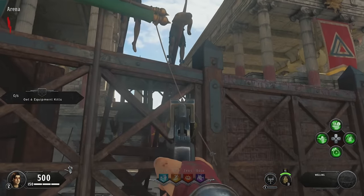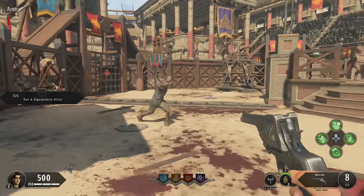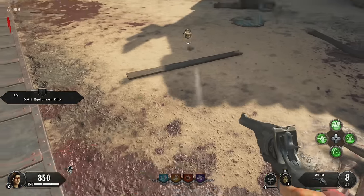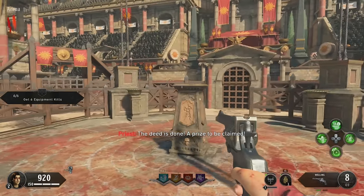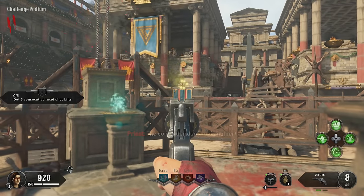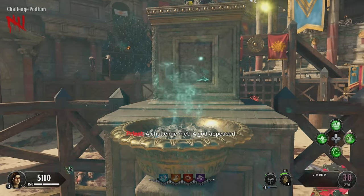To kick those challenges off, you need to go to one of the four ropes in the starting arena and knife it. You'll then claim some challenges and a challenge will pop up on the left side of your screen. It might be get a certain number of equipment kills, knife kills, or consecutive headshots. Do the first challenge and then go into the central podium of the map and claim your reward from the pillar which corresponds to your set of challenges. So if you knife the rope at Odin, it will be on the Odin side of that central podium. You'll then get another challenge.